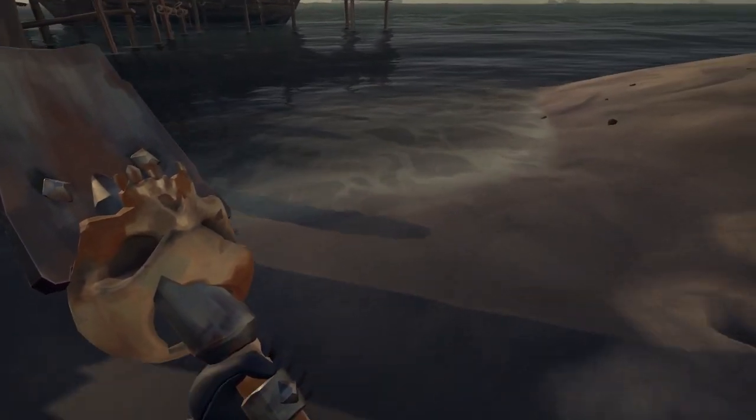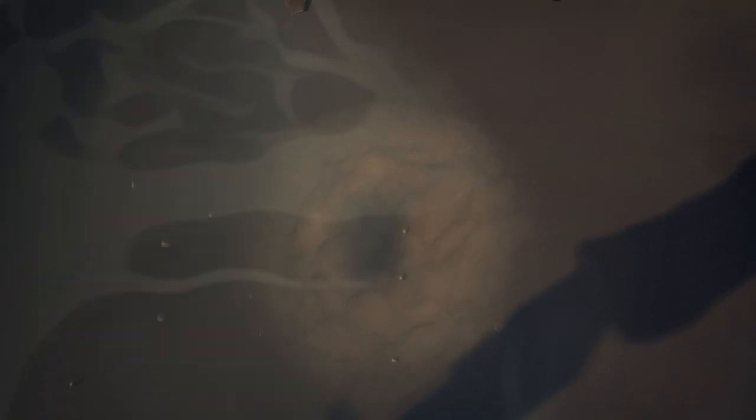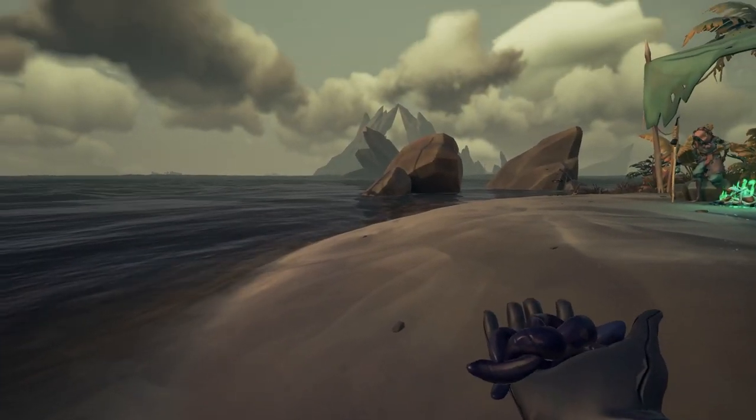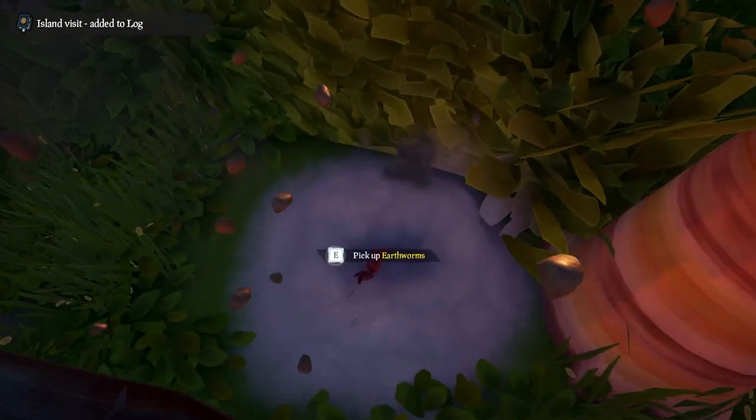The next bait is called leeches, and you can get this one by digging just as the water touches the ground. So you can dig them up like this, and this will be the kind of blackish-looking purple worms. And the final one is called earthworms, and you can get this by digging in any grass area from an island.